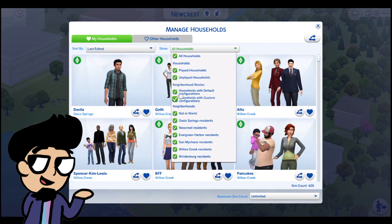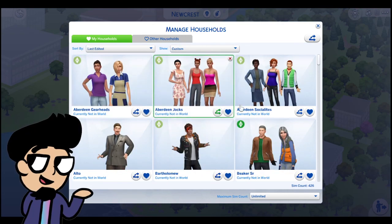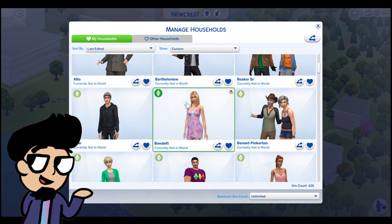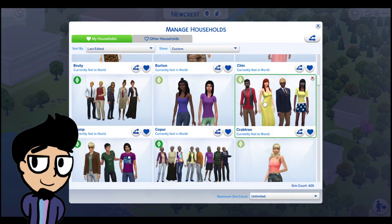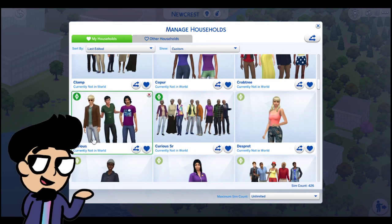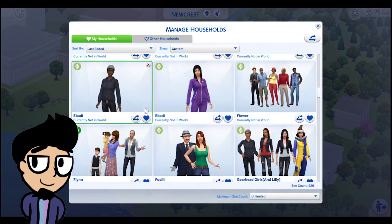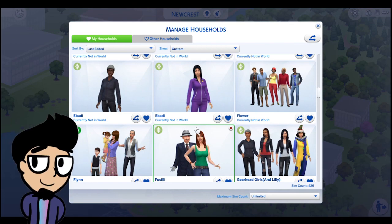There are also a bunch of Sims who are not in the world — important Sims with big connections, like Townies from The Sims 2 such as Marissa Bendett. I think it's going to be important to have something like that, so you can have a lot of ancestral Sims with important connections. They don't have homes, so if you have certain expansion packs I would recommend moving them into those homes.